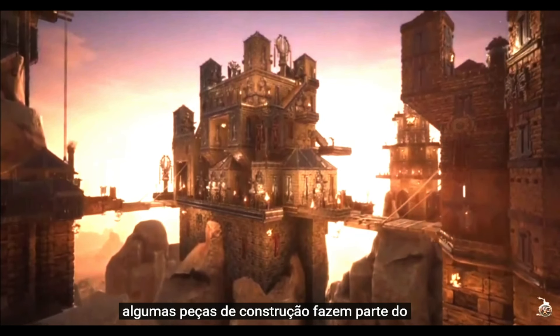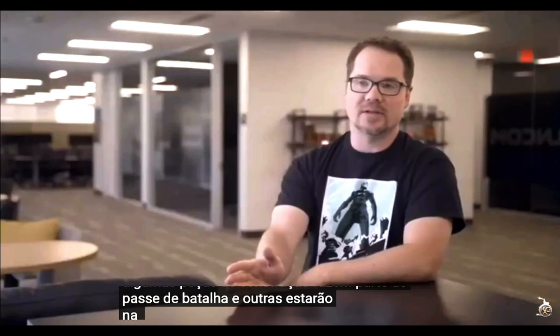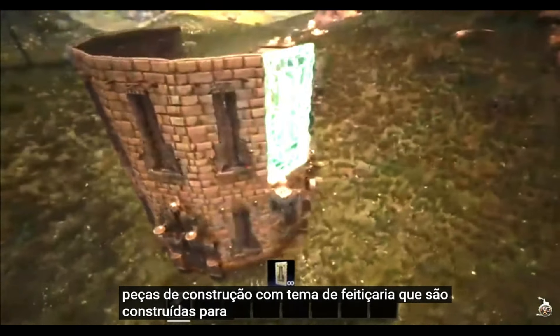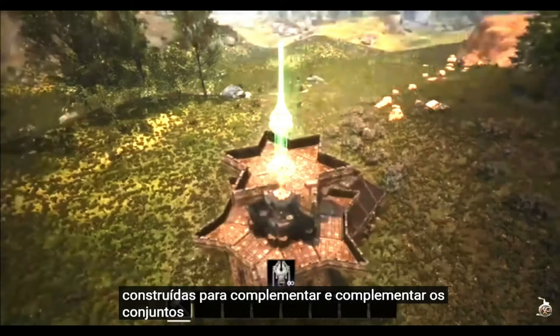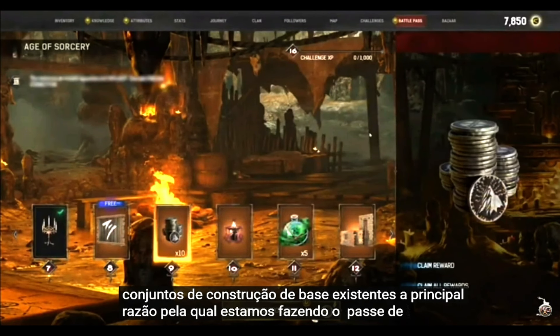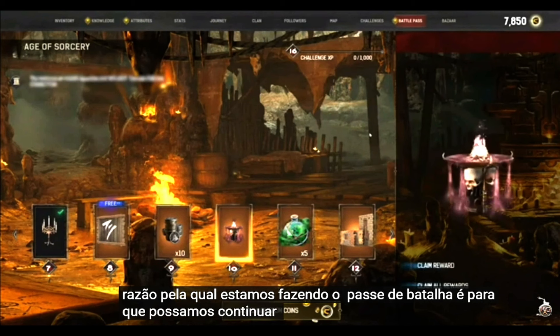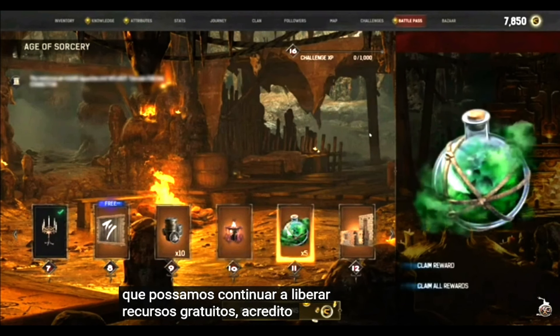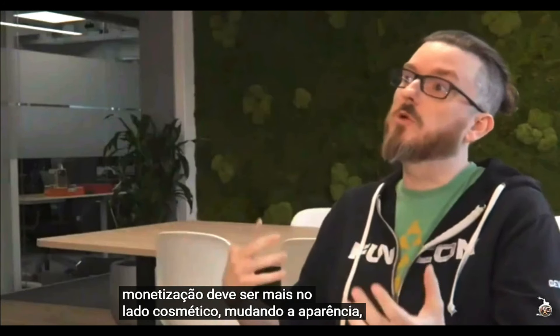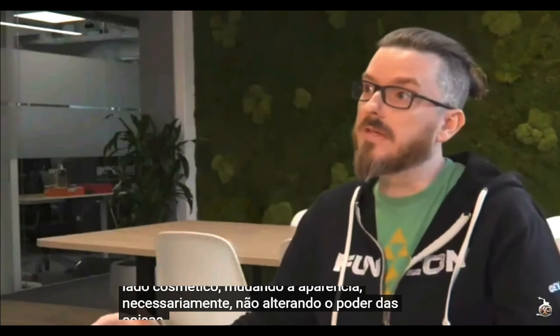Some building pieces are part of the battle pass, and others will be in the shop. In the battle pass, we have sorcery-themed building pieces built to complement and supplement the existing base building sets. The main reason we're doing the battle pass is so we can continue to release free features. Monetization should be more on the cosmetic side — changing the way you look, and not changing the power of things.